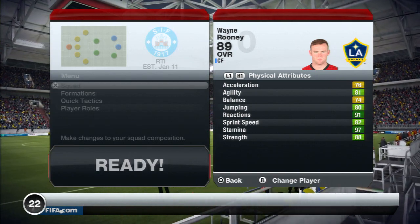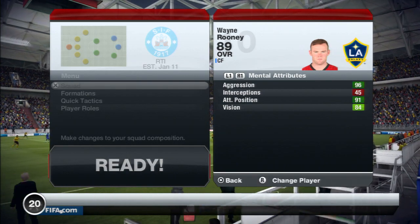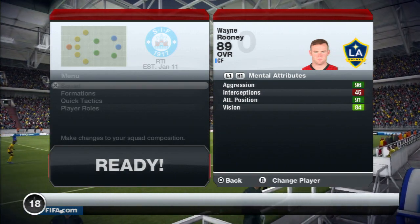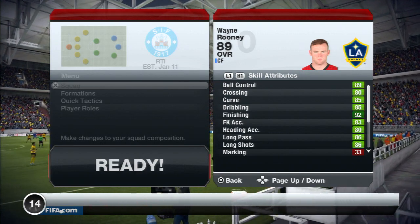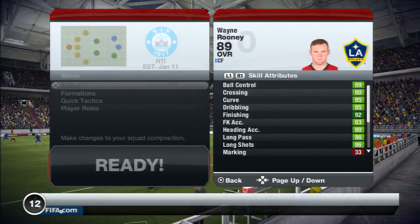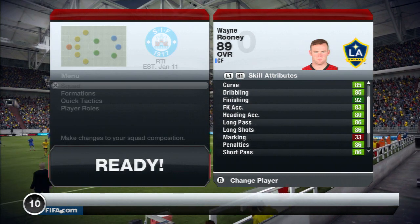He has 88 strength, 80 jumping, 96 aggression, 91 attack position, 84 vision, 92 finishing — which is the important thing for him — and 86 long shots.